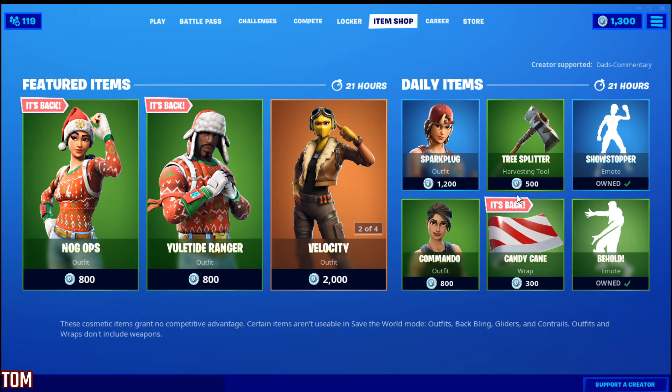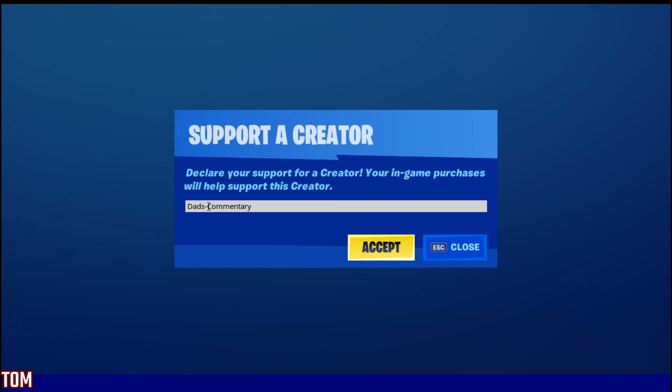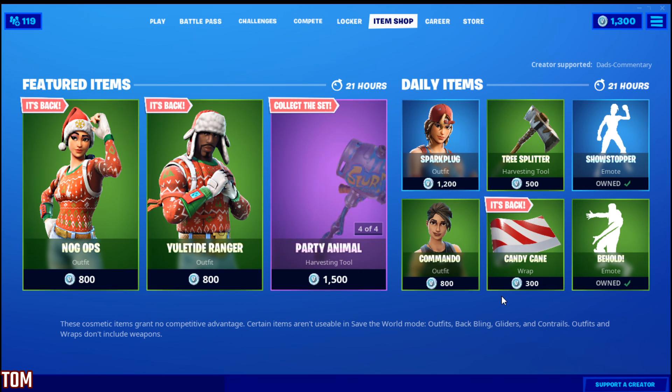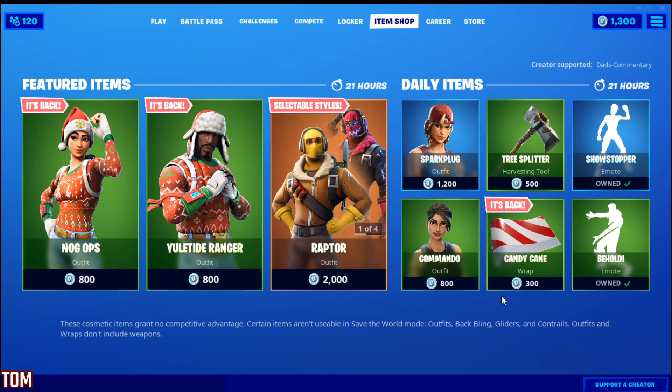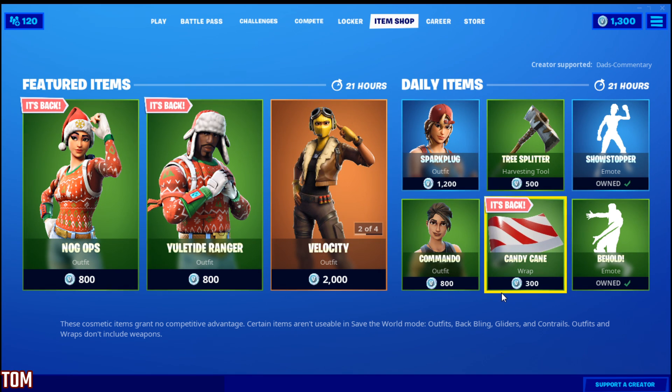Only 300 V-Bucks. Again guys, if you do purchase it, please use supporter creator code DADS hyphen commentary. All you got to do is hit your supporter creator right here, make sure it says DADS hyphen commentary, get your green checkmark, guys — you are golden. Thank you so much for watching this video. Hopefully you guys found it helpful. If you did, drop a like. If you didn't, I don't care — I tried. Love you guys. Have a good day. I am out.